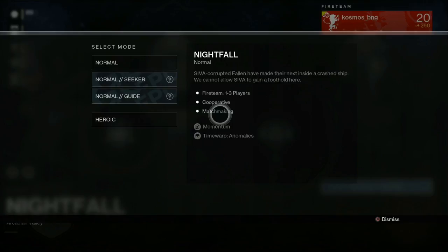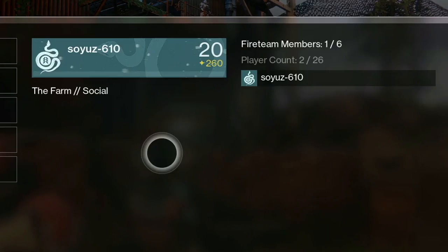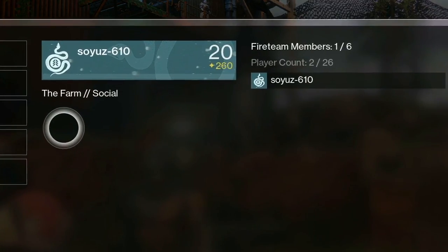The two modifiers shown are Momentum and Time Warp Anomalies — not sure what those mean. There's also a matchmaking queue length display with an estimated time and an expected time commitment of 45 minutes. Craziest of all: 'Nightfall Pass Required — 10 remaining,' so you might get ten Nightfall passes per week and can only enter ten times, or perhaps receive loot ten times instead of just three.